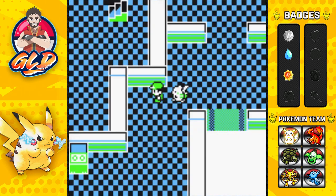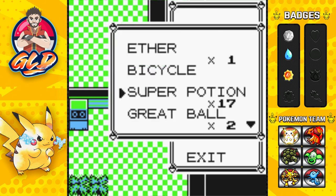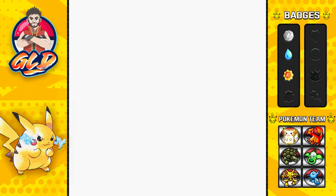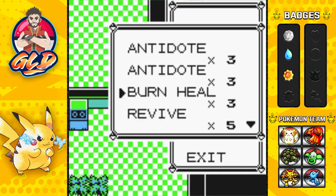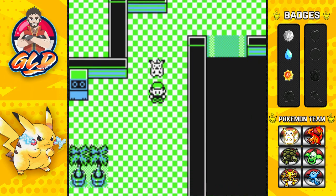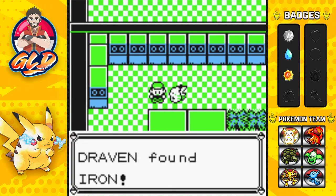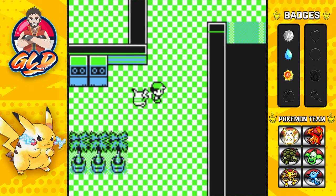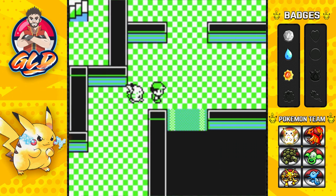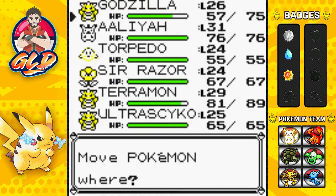That actually replaces the two trainers that were supposed to be there. Let's go ahead and heal up our Pokemon right now, because gotta make sure they're nice and ready. And there is an item right here - we found ourselves an Iron, which can actually be used to heighten up the defenses. Let's go right ahead and switch out the Pokemon - I think I'm going to go straight for Sir Razor, mainly because this guy has a lot of ground-type Pokemon.